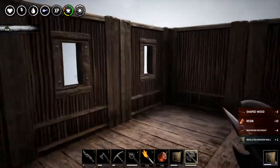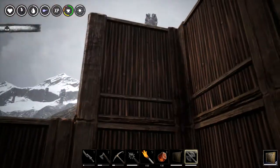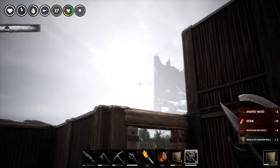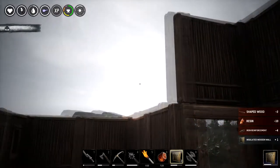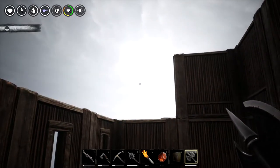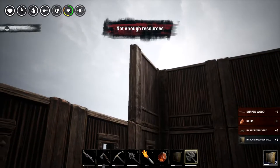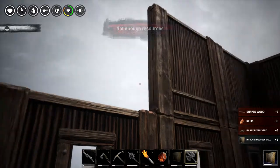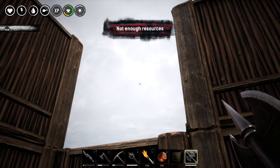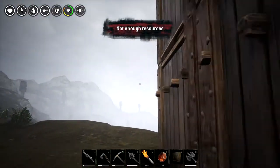We'll get the dual-story going in here, get a roof on it, and this will be our home away from home. We need five more. I ran out of resources — I like the look though, it looks nice.